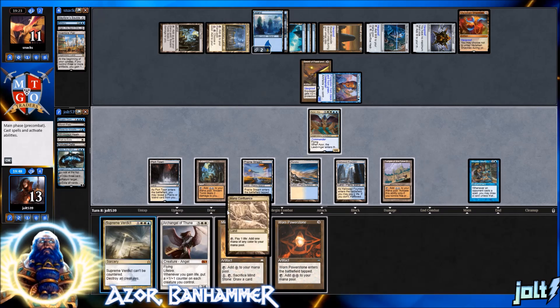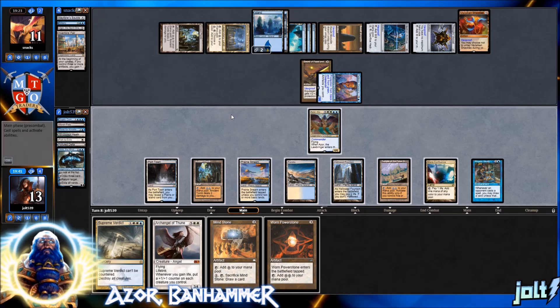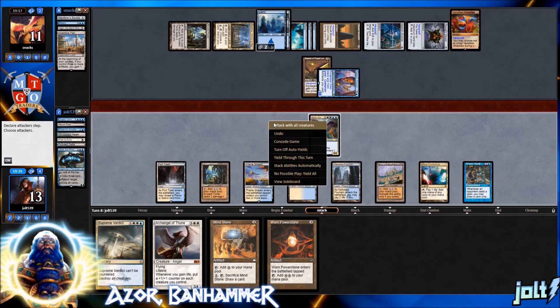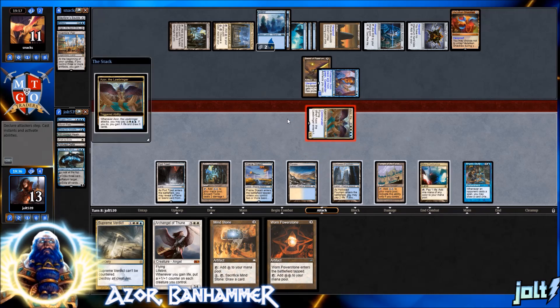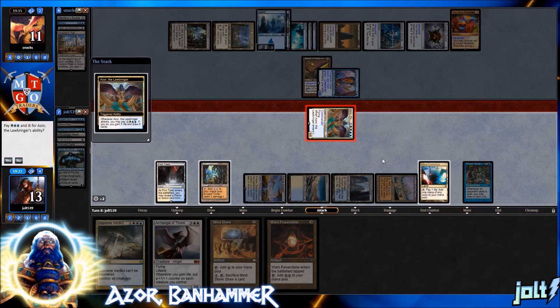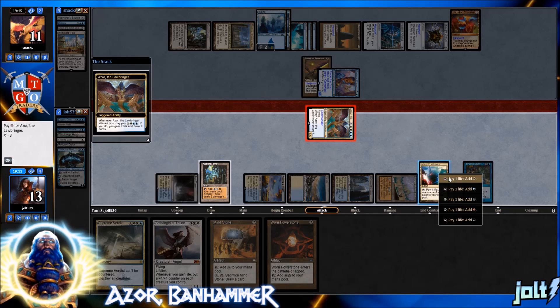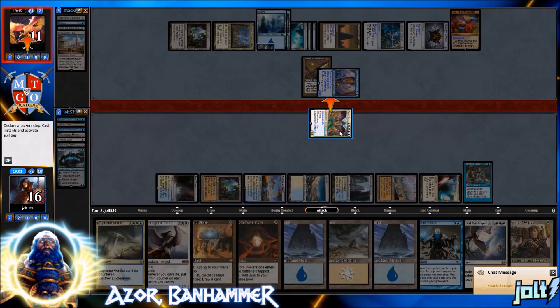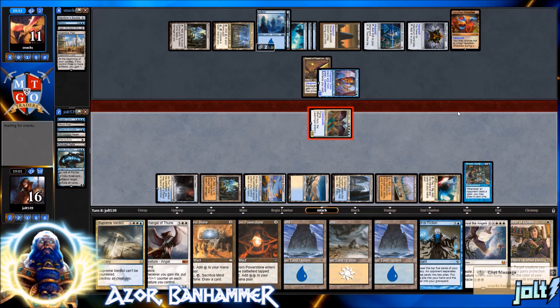Drew a Worn Powerstone. Let's get down Mana Confluence. I like swinging in with Azor — six in the air puts them down to five. If we tap out for a big Sphinx's Rev that's good. If they make a land drop to gain control of Azor, we do have Homeward Path, so maybe we make that our land drop. Tap out white and pay for Sphinx's Rev for six — we gain that life and draw those cards. Get in for six, put them down to five.